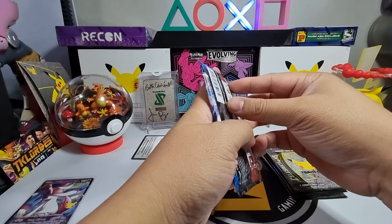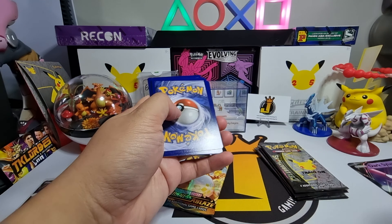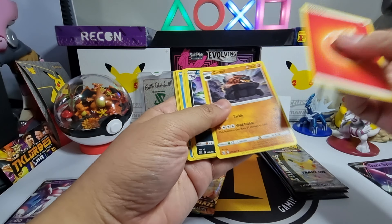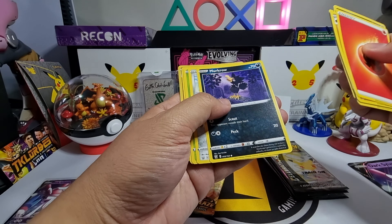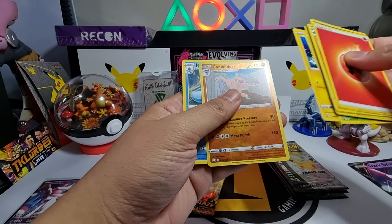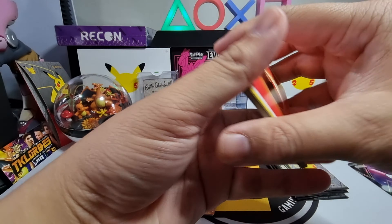We'll start with the Battle Styles pack. We got energy, energy, Carkol, Golbat, striking single strike style Mustard, Horsea, Macrogrom, Bronzor, Bellsprout, Electabuzz, reverse holo Conkeldurr, and Joltscent. Okay.